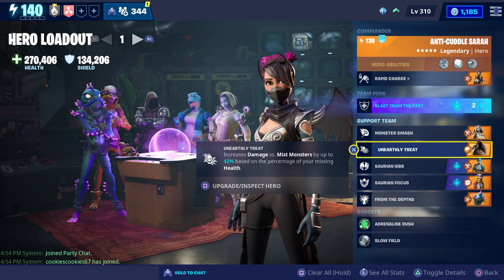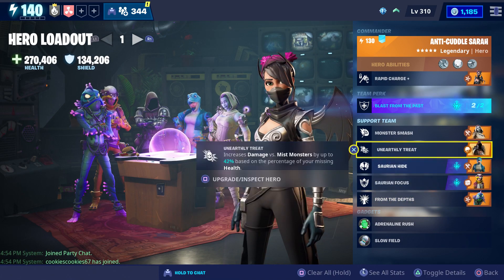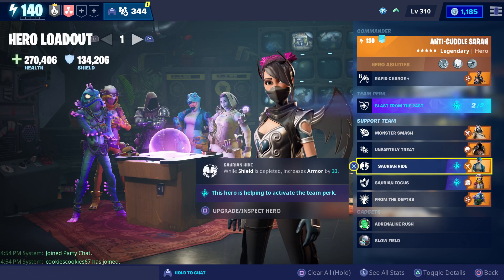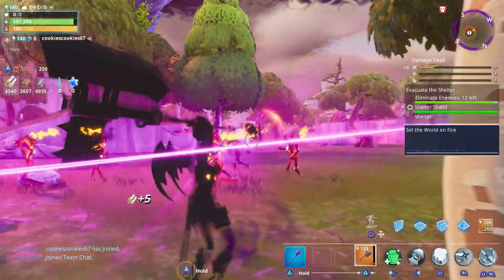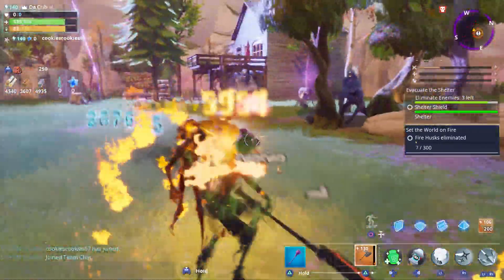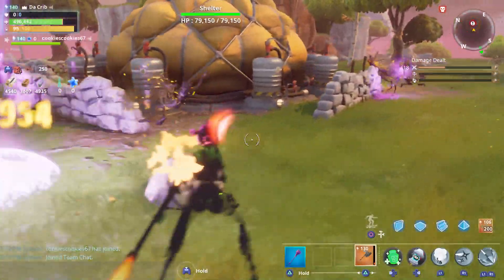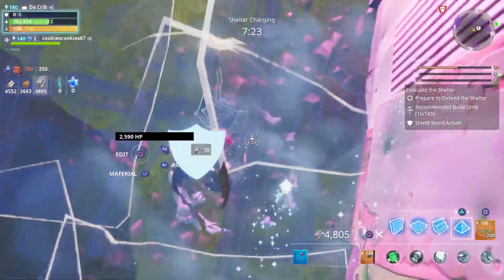Here's the loadout I'm going to use during gameplay. We went ahead and switched our team perk to Blast from the Past and also added Arlene Iza as well as a couple of dino heroes. Since we're playing Evacuate the Shelter, the first thing we have to do is run to it and defend it. Since there's only two of us, we only need to get 20 kills.